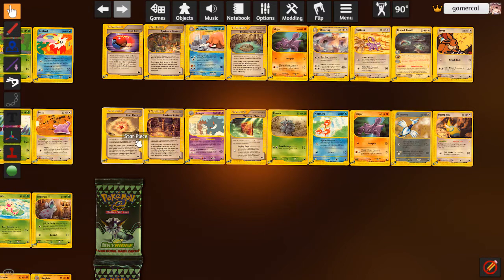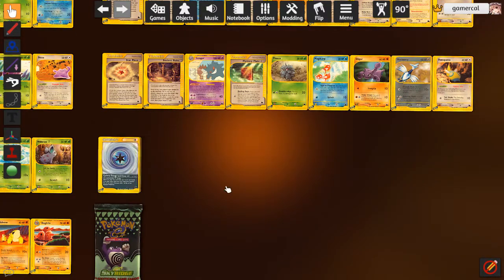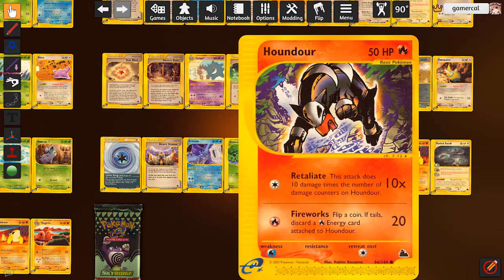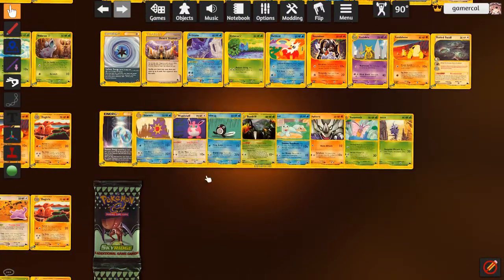Fourth Gengar, sure why not. Star Piece is good, and Ancient Ruins - fine. I really wanted Mirage Stadium out of this - I feel like that's going to be my big miss this round. Desert Shaman is awesome though. Another Buried Fossil. This Houndour is pretty good - if you Memory Berry with this, it's going to be great: 10 times the number of damage counters on the Houndour. Strong card, definitely worth a consideration. This is the first time we've seen Cyclone Energy too. If you attach this to the active, the opponent has to switch their active out. Very good in opening Cleffa Wars - use Cyclone Energy on the Cleffa to force them to switch out and then you get Eek for free.